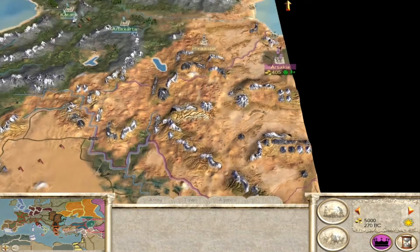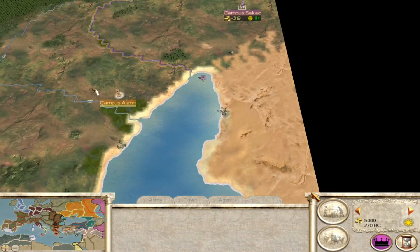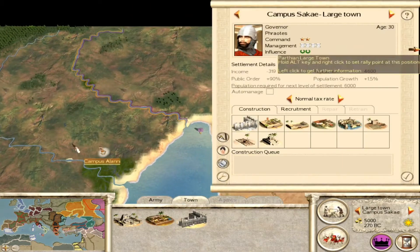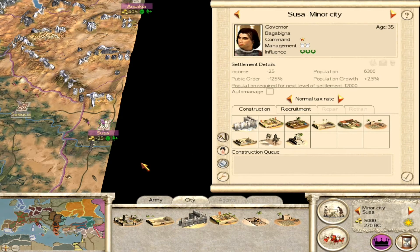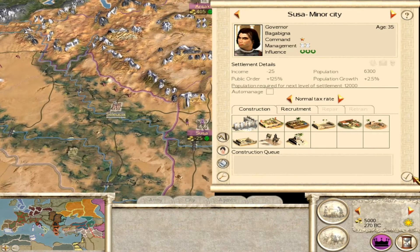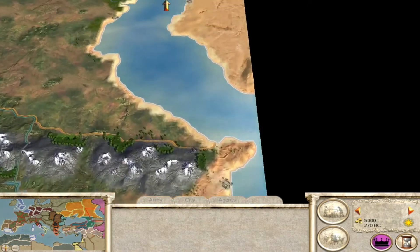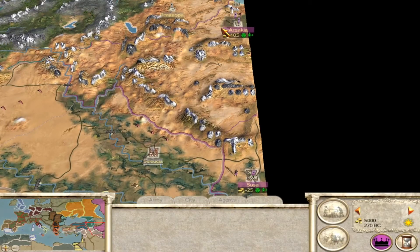They start with three cities: Susa, Arsakia, and all the way over here Campus Sakai. They have a good population pool — 4,600 people, 3,600 people in the capital, and then 6,300 people in Susa, which is really good. However, they are very spread out. It's going to take at least five turns to get from Susa to Arsakia, so that's quite a bit.